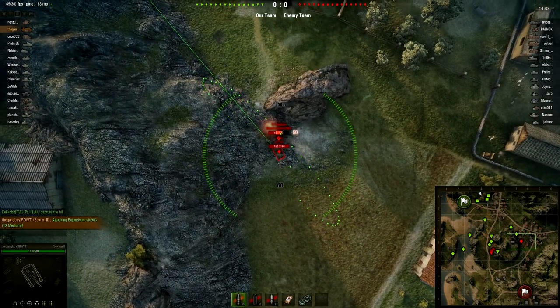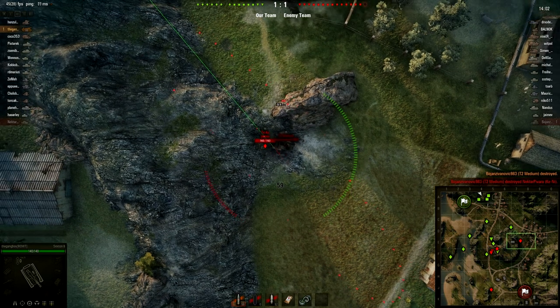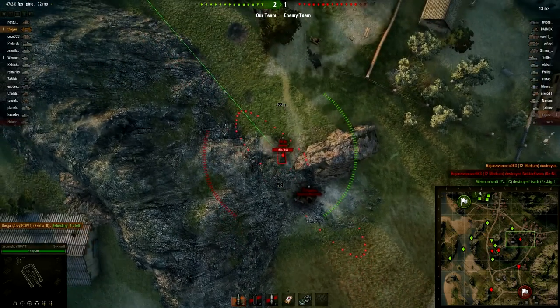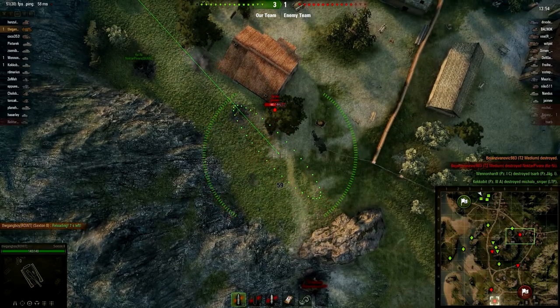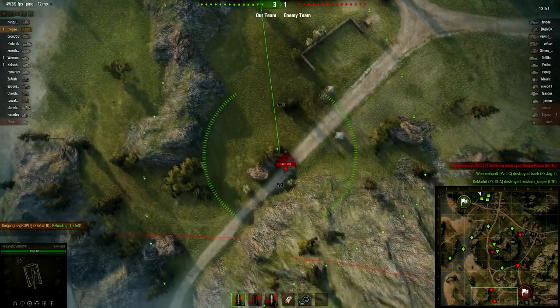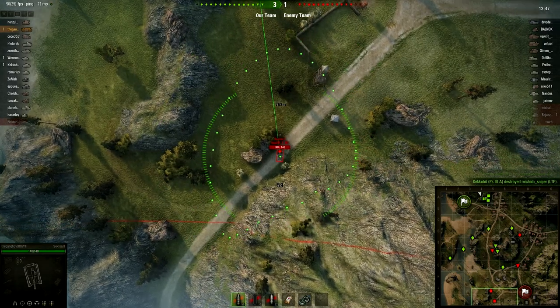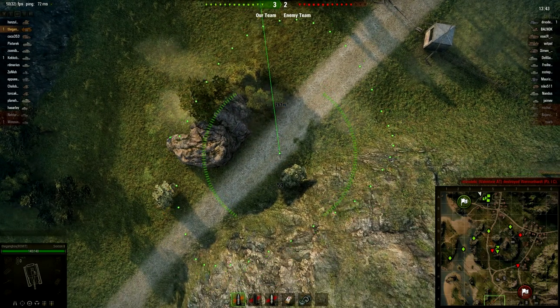Right here he's already aiming in, might even get a twofer — just a one. Taking out a T2, a tier two in a match with a lot of twos and threes. I don't believe there are any tier ones for either team. This tier two tank trying to move up a bit quickly, but immediately repositioning to try and take out this enemy artillery, recognizing that one of his responsibilities as artillery is to counter battery.